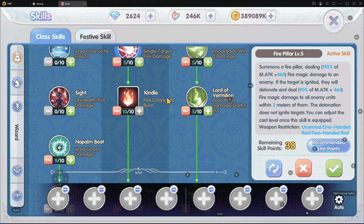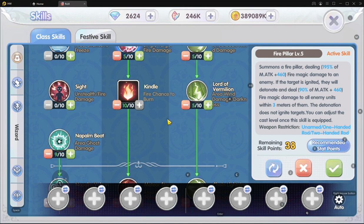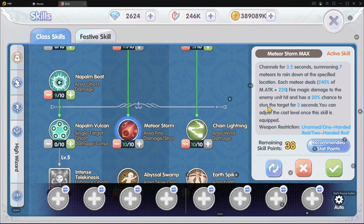I'm using Level 5 Fire Pillar for now just in case, but I still have a lot of skill points left. Next is Kindle — needless to say, it's a must-max: additional 50% to ignite enemies, 20% burn damage of caster's magic attack, and an additional 10% more fire damage. And for Meteor Storm — this skill is not very flexible in terms of casting.